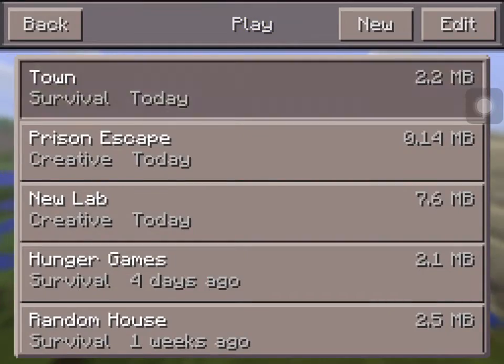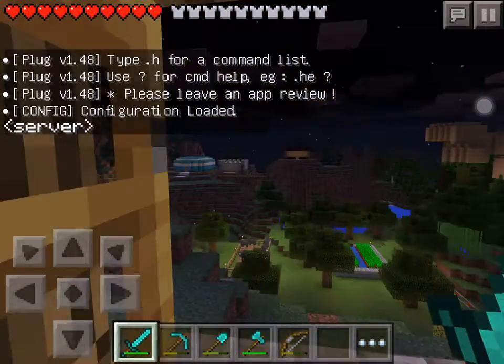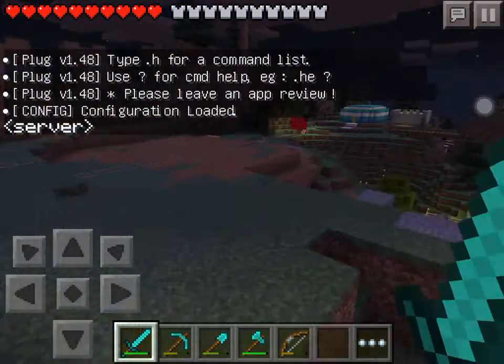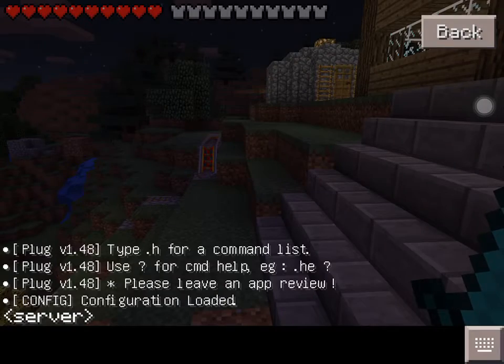To get it to work, you have to open up the Plug PE app while playing Minecraft. Go into one of your worlds and you'll see a little thing that pops up. To get the Plug PE app to work, you also have to turn on multiplayer. This is how you can get commands in Minecraft.